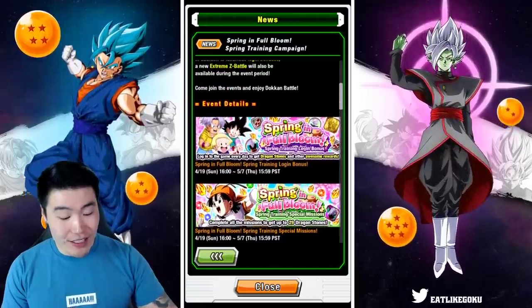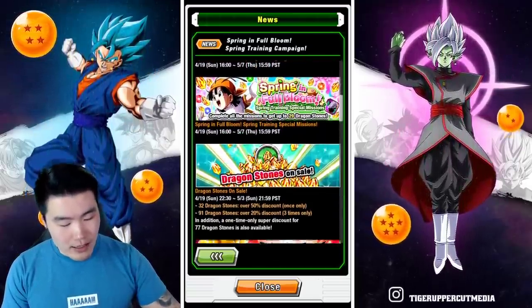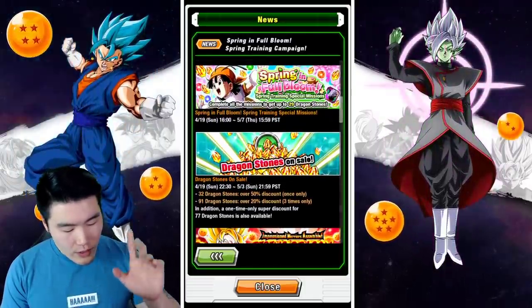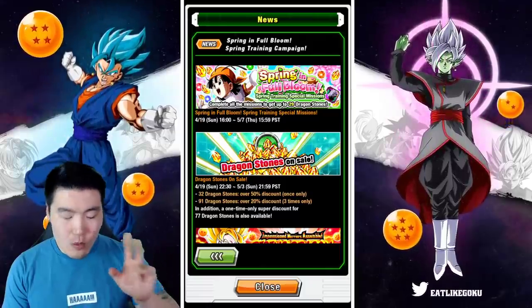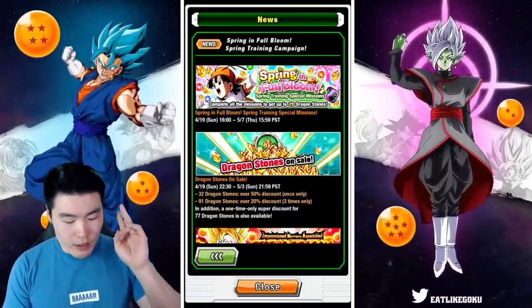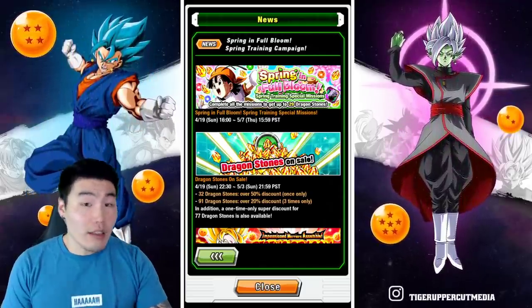First things first, we have the login bonus — pretty standard stuff. Next up, we have special missions as well as some Dragonstone sales, which seem to be okay. I mean, it's not the worst sales I've seen. We do have a 77-stone pack for a super discount, one time only. That's solid, that's decent.